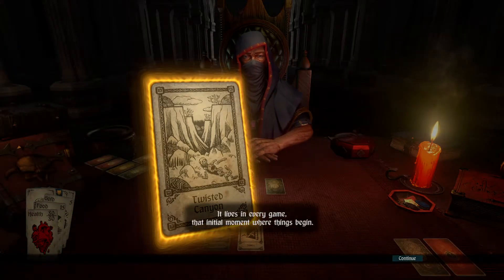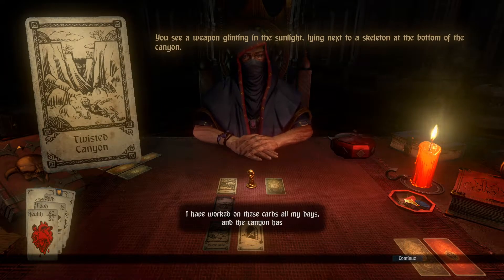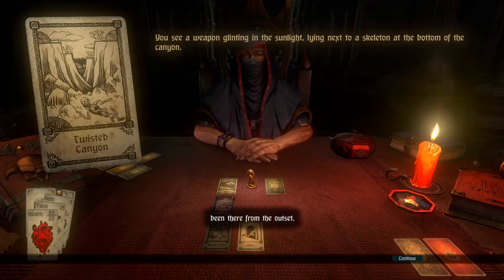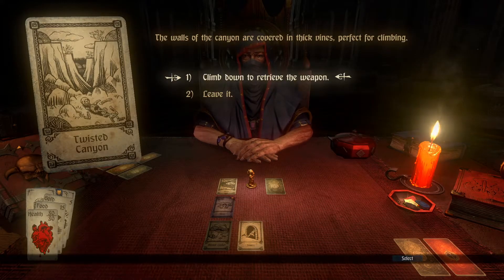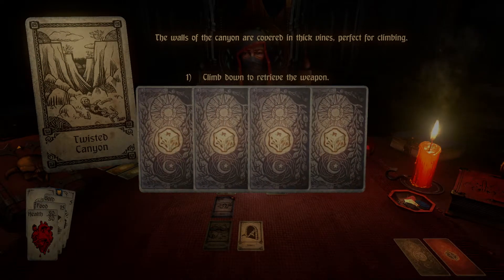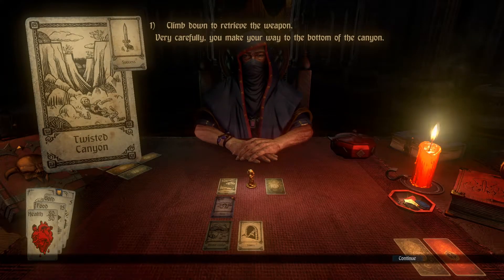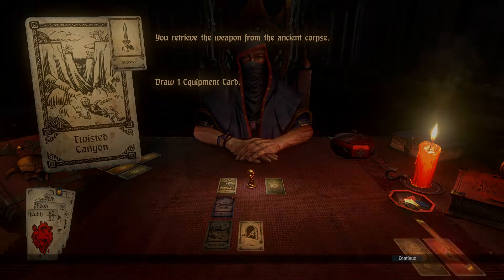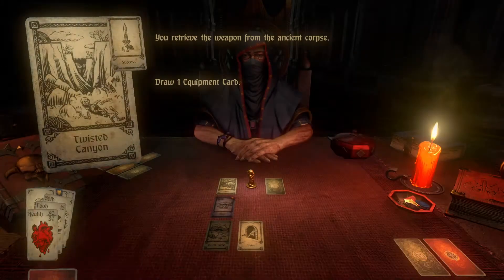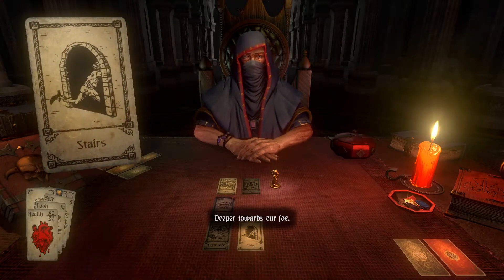The twisted canyon once again. It lives in every game. That initial moment where things begin. I have worked on these cards all my days, and the canyon has been there from the outset. Just climb down and retrieve a weapon. Anything will do. How carefully you make your way to the bottom of the canyon. You draw an equipment card. It's the axe. We do not wish to equip the axe. It is nice to have. Deeper towards our foe.